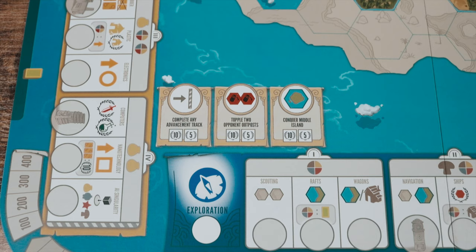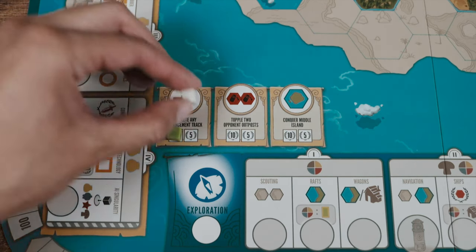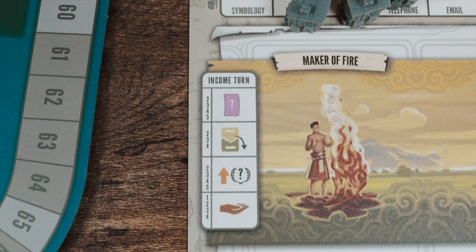The board also lists three achievements. If you're the first to earn one, place your marker on the highest 50-point slot; the following player takes the next slot, and so on. You cannot earn the same achievement twice. Once you've advanced until you run out of resources, it's time for another income turn — but this time it's a full income turn, and it will differ for each player since not everyone will be in the same era.